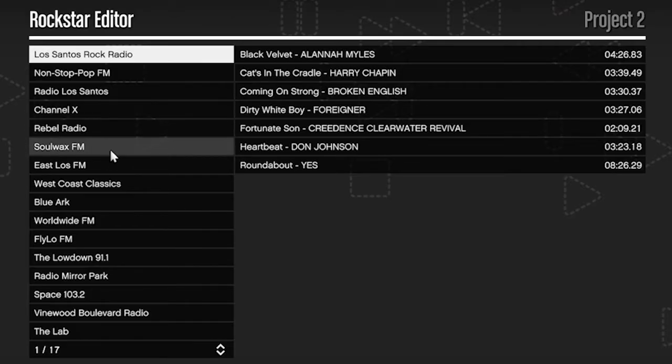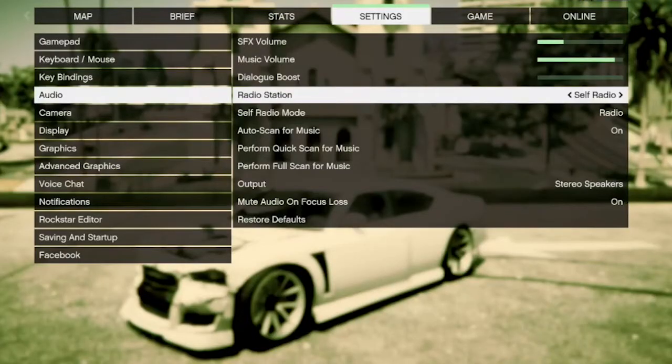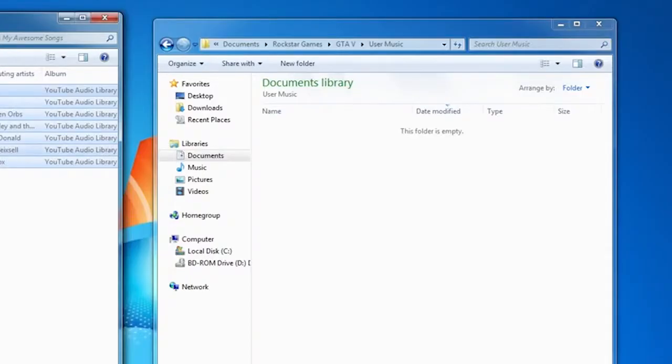You can even include text and in-game music to score your movie. Talking of music, GTA 5 adds two new radio stations, Lab FM and Self Radio. The second of these lets you add your own MP3 files to listen to in-game.